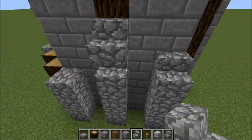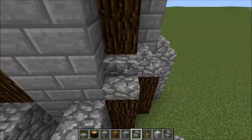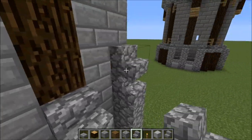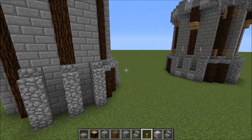We have a stair on top of each of these, with a stair facing towards the log block right here in this corner. And once again all of these — this is all the way around. I'll just skip through the other parts, so you're not missing much.